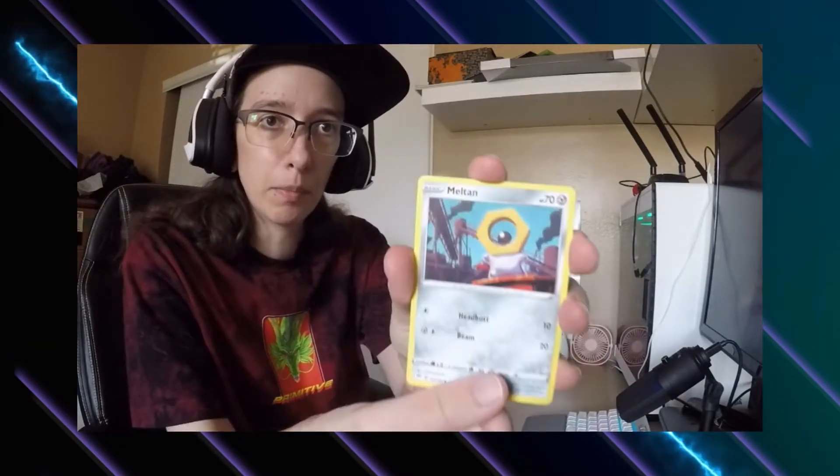I did another video previously where I opened a couple of Darkness Ablaze packs — I think I only opened six booster packs but got very lucky. I actually pulled a Charizard V-MAX in my last video, which I wasn't expecting at all. Let's open this bad boy now. Starting with the Darkness Ablaze pack: energy, Bloom Wood, Tangela, Lairon, Parasect, Cinestic, Karrablast, Milcery, Marill.